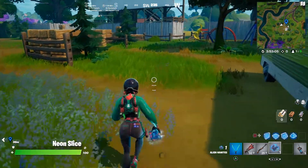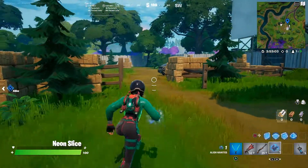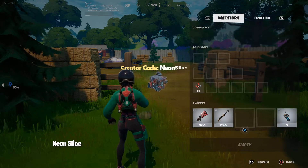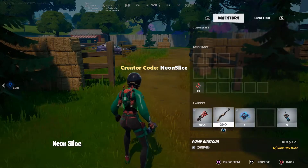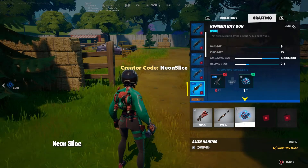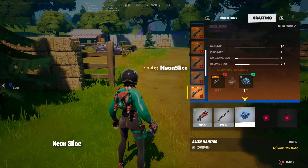Greetings, my name is Piero, and welcome back to the Nails Lies. Today I'm going to be showing you some quick gameplay of the Alien Nanites, which is the new item that has been added to Fortnite. It is used to craft alien weapons, as long as you have the prerequisites for it.